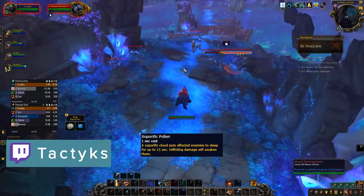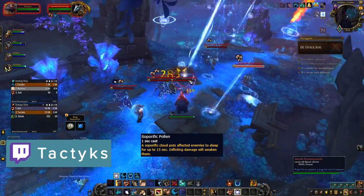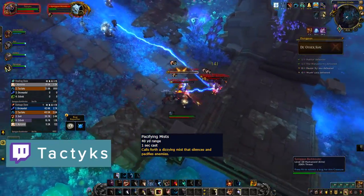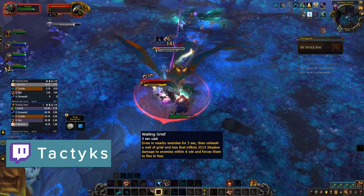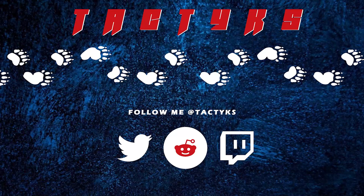Last up we have Dealer Zyax's area, which has a bunch of Shimmer Moths that will shoot shimmer dust swirls at players — if hit you'll need to be decursed, otherwise you'll have to keep jumping so you don't fall asleep. Spriggan Barkbinders will cast Pacifying Myths which silences all allies in an area, so make sure you avoid it. And the dragon Mithresh casts Wailing Grief that will fear nearby party members, so make sure you get away from him when he starts casting. That concludes my quick guide to The Other Side on mythic difficulty.